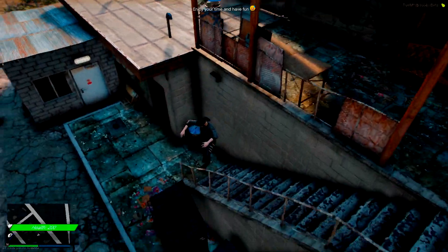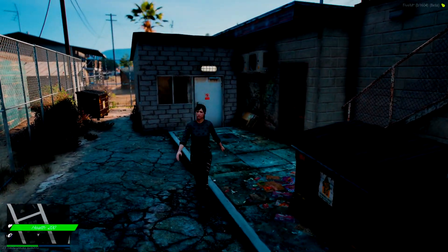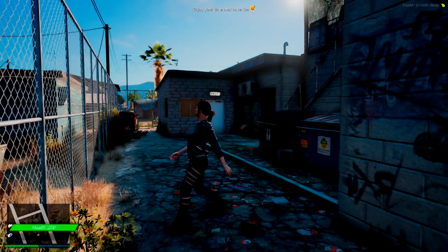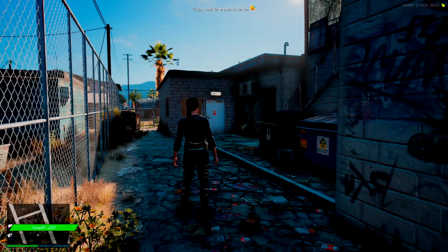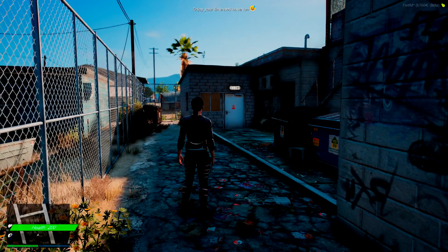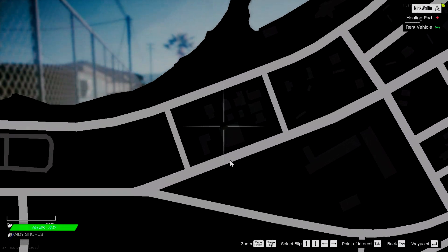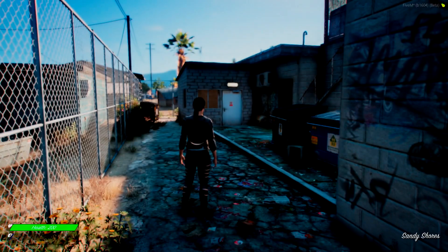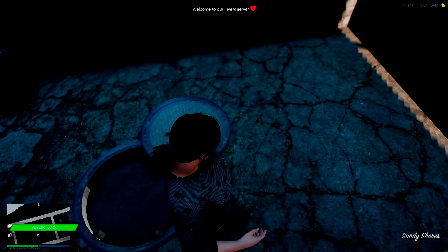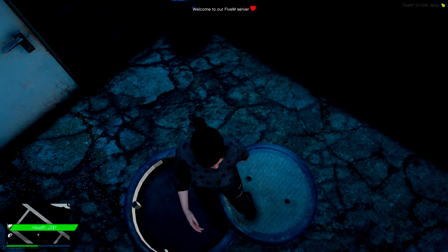If I fall down here — yep, this exactly looks like the place. It will tell you on the webpage where this is located. And if you take a look on the map, it's on just the side of the building. So you go into this little area right through this door and you should see a hole that has opened up.